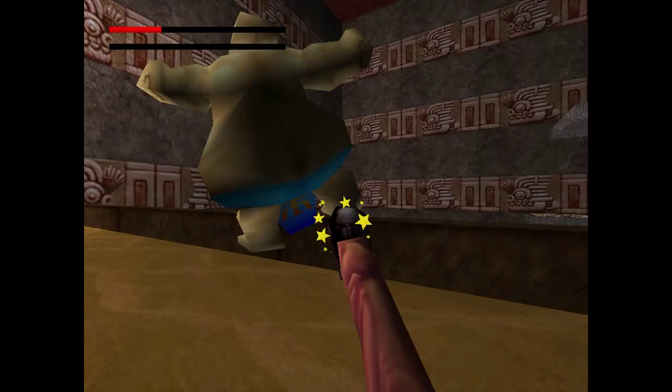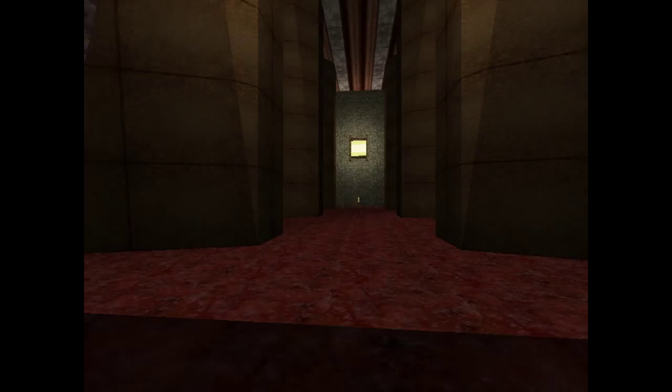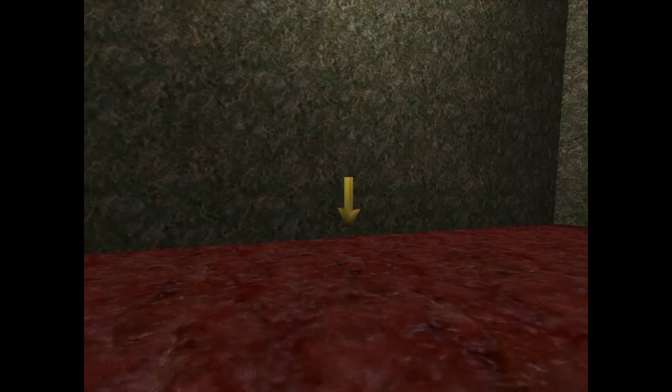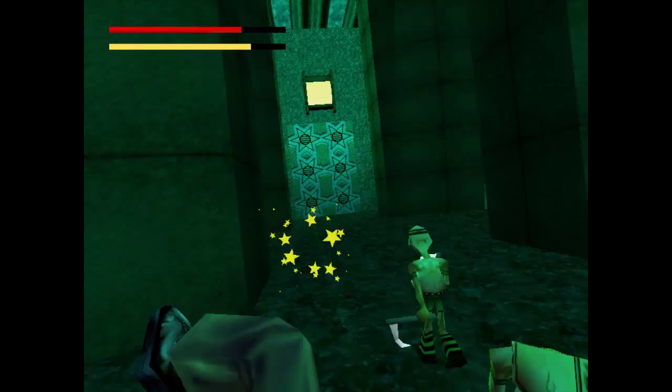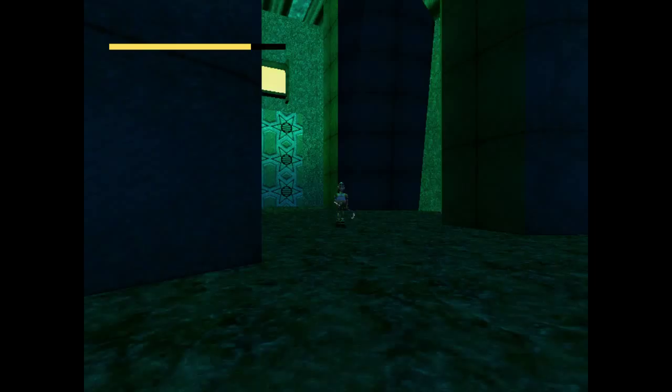Now this room has a bunch of sickies - but they're in stone, and you can't do anything about them when they're in stone. So you collect this key, and as you can kind of gather - it's a trap.